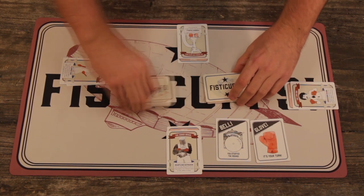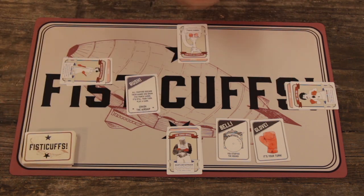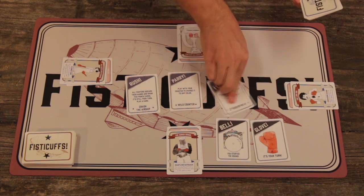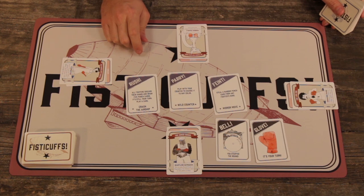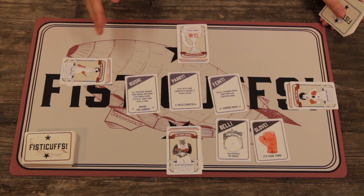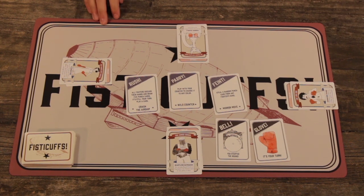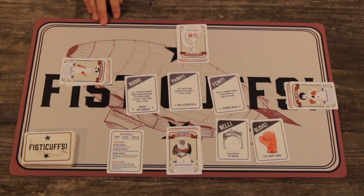Round cards are unique cards that allow you to do cool things that affect the brawl. They come in three flavors: rushes, parries, and faints. Rushes are big impact cards that let you draw cards and punch or deal unblockable damage — you play those instead of a punch card to start a brawl. Parries are cards you can play during a brawl to block anything or change a counter to any color. Faints are cards you play between brawls to steal cards or force your opponent to discard. If you ever get confused about when to play a round card, check the reference card — it has everything you need.